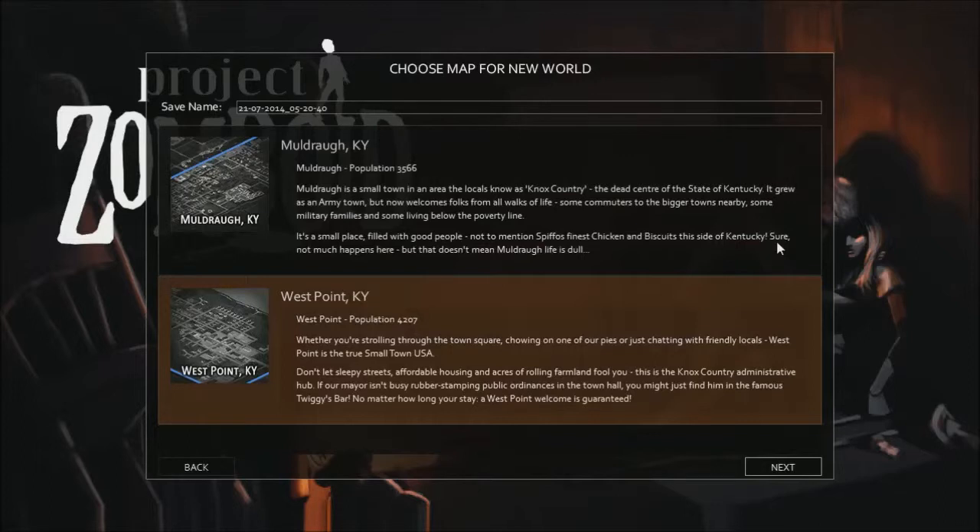Welcome back to Let's Play Project Zomboid. I'm starting a new game — we're going to spawn in West Point. There's a smaller town on the north end of the map I'll definitely have to check out. A lot of changes have happened, which is why I'm starting a new save. I also saw the NPC update is happening in a few months — probably two to four months is my thinking. There's a Mondoid post on it if you want to read that.